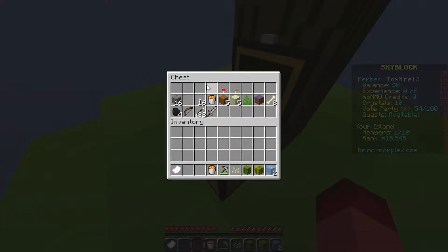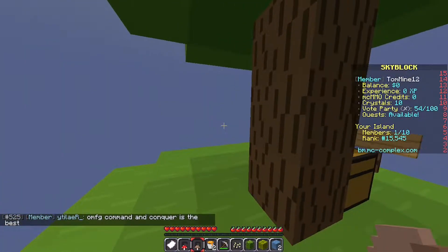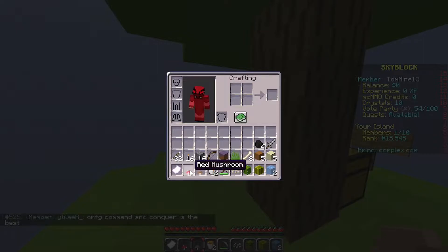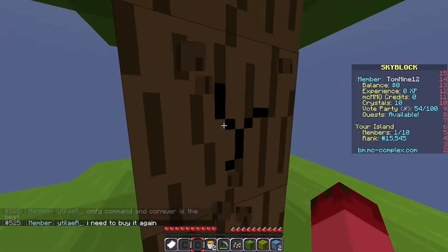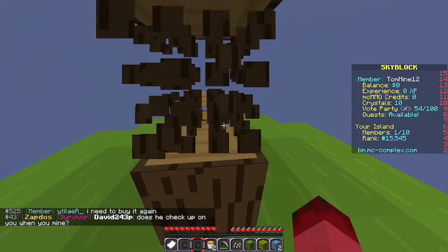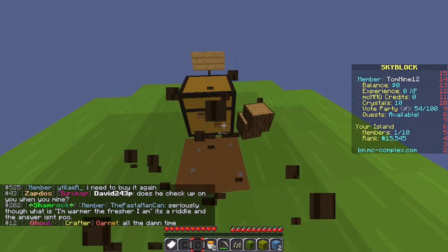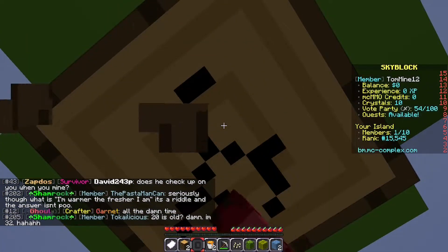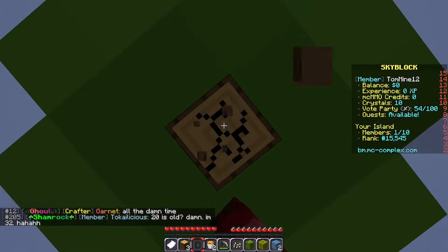Now we can take all this stuff and put it in our inventory. Some of it will be useful. First off, like every skyblock Minecrafter does, is breaking the tree because we need wood. I didn't have any wood so we have to. We should be able to make another tree if it gives us a sapling. Let's just mine this tree real quick.